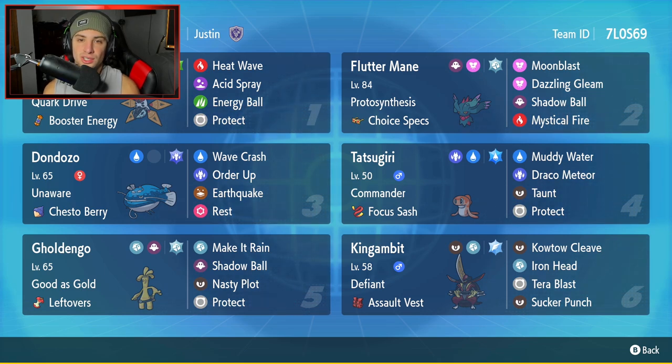Fifth Pokemon is going to be Gholdengo. Gholdengo is another Pokemon just like Dondozo — really strong in Series 2 but not as good as it was in Series 1. Still very good, very strong for any team. Gholdengo has Good as Gold, Leftovers as its item, Make It Rain, Shadow Ball, Nasty Plot, and Protect. Really nothing to change there.